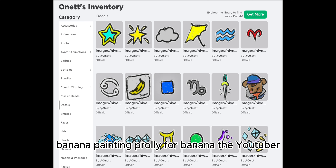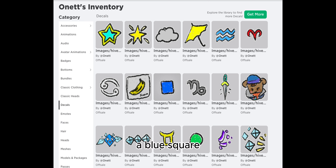We have a Banana Painting, Polyphro Banana the YouTuber, a Blue Square, a Capricorn Symbol, and a Scion Handled Sword.